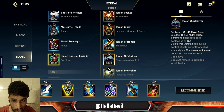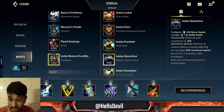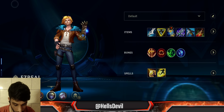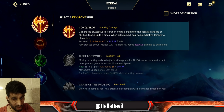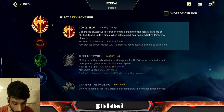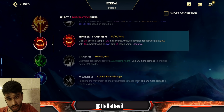For boots, I generally go Ionian Boots of Lucidity — I'd only go Gluttonous Greaves if I want more sustain early. Ionian Boots are better because they give cooldown reduction on your Q, E, and especially your ultimate. For enchantments, go either Stasis Enchant or Quicksilver Enchant. Quicksilver is severely underrated — it's very good against big CC champions like Ashe, Galio, Ahri, or Evelynn. When they hit you with big CC, you use Quicksilver and get out.